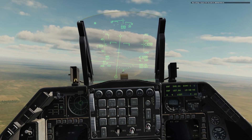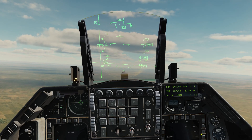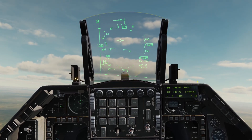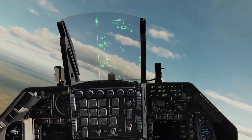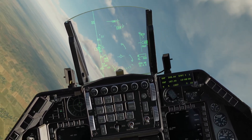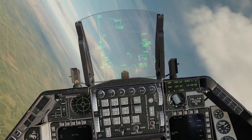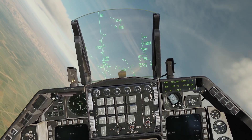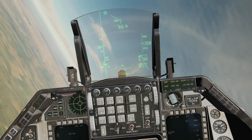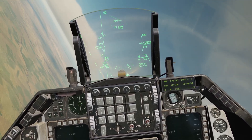We can confirm we have zero Mark 82s, so let's press the button to switch to the Snake Eyes. Let's switch to profile two and do another CCRP delivery. I'm going to get back up to altitude and make my way around to face towards the target again. We're going to do this drop from 10,000 feet again. And then when I do my last CCIP delivery with the Snake Eyes, I'll do it with the CCIP-to-CCRP mode so you can see how that works.